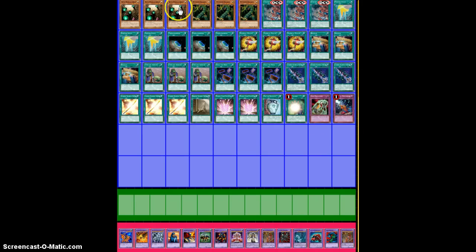So you run 3 Royal Magical Library for obvious reasons, 3 Thunder Dragon, and that's it for your monsters. That's literally it — you run 6 monsters, 32 spells, and 2 traps. The Thunder Dragon is just for searchability, that's really the only reason. Royal Magical Library is self-explanatory because of all the spells.